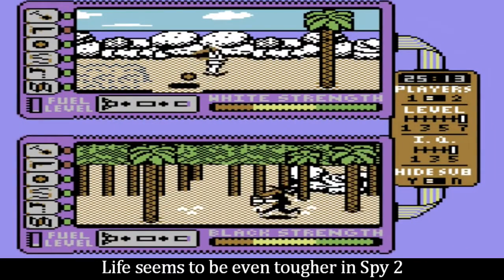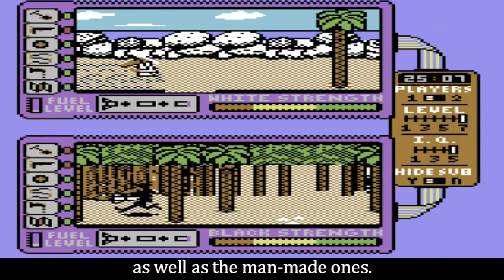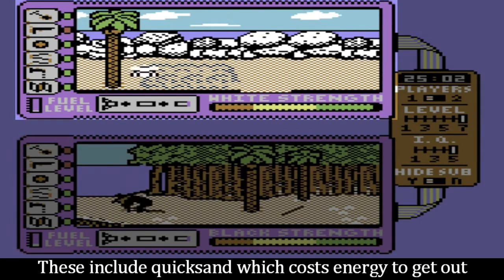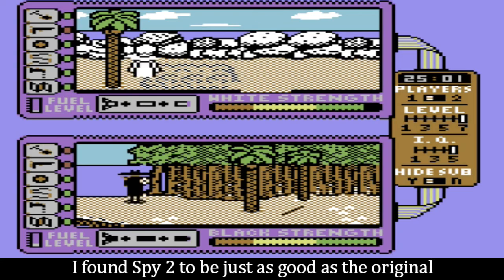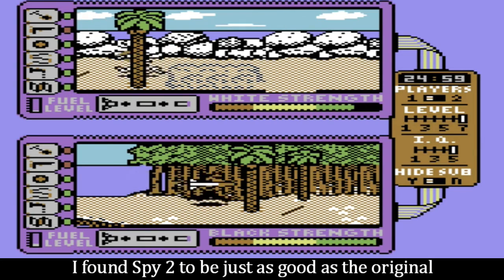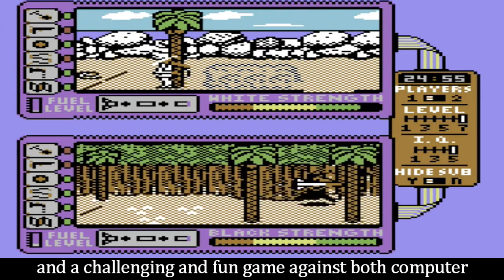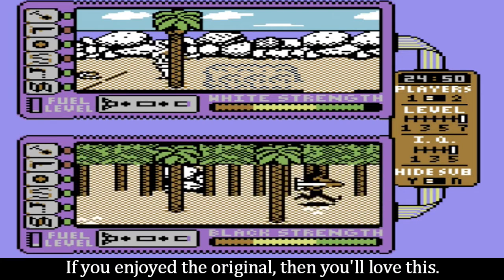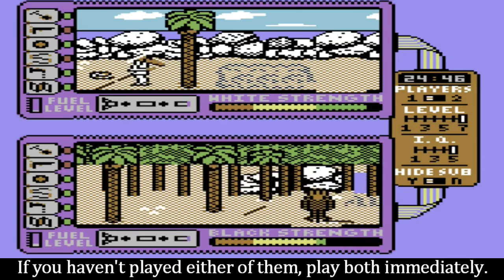Life seems to be even tougher in Spy 2, as they have to avoid all sorts of natural hazards as well as the man-made ones. These include quicksand, which costs energy to get out, and sharks, from which there is no escape. I found Spy 2 to be just as good as the original — a challenging and fun game against both computer and human opponents. If you enjoyed the original, you'll love this. If you haven't played either of them, play both immediately.